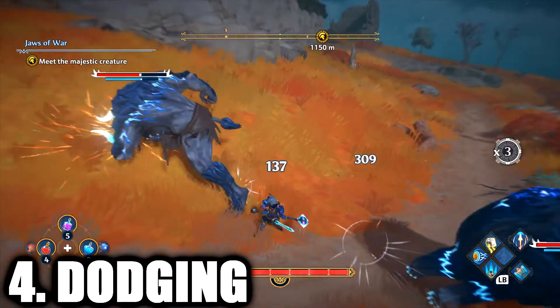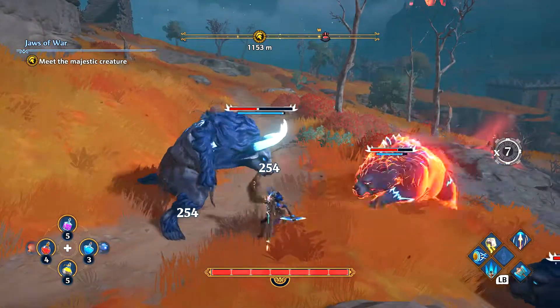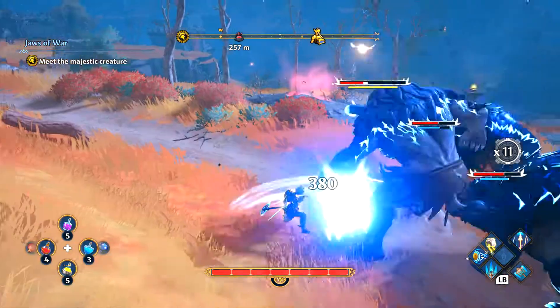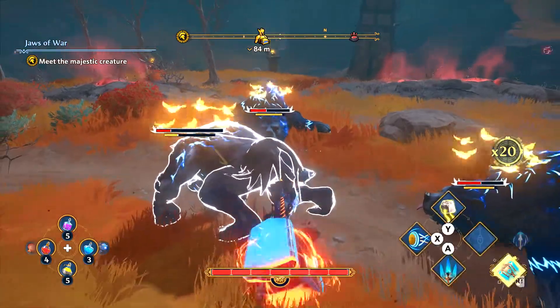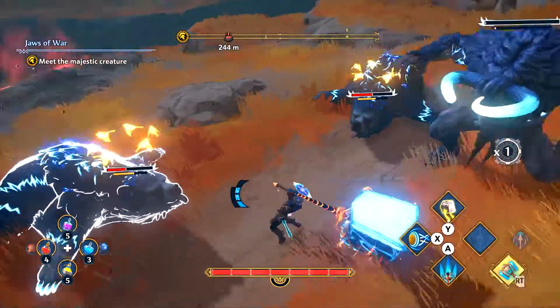We have dodging. Well-timed dodges in the game are essential to winning a lot of your encounters, especially early on because you're not as strong — you're very squishy. Also, well-timed dodges can be a great setup to getting the edge on your enemy, since they're put in a slow-mo state and you can maneuver and set up for another godly strike.